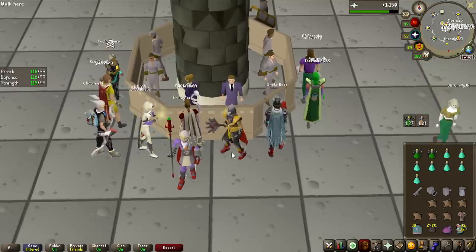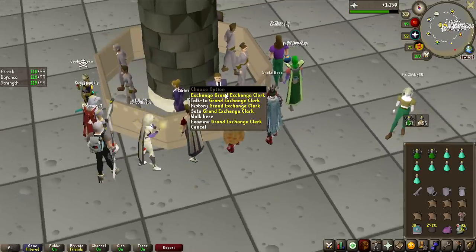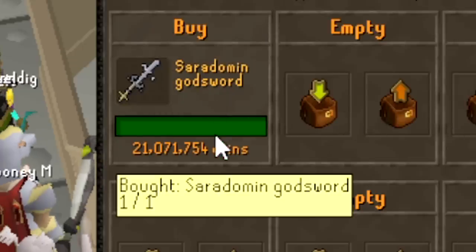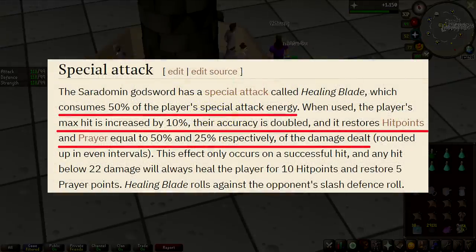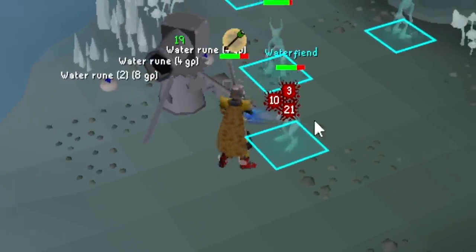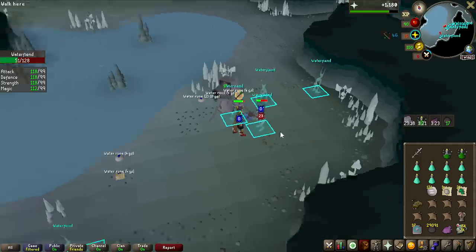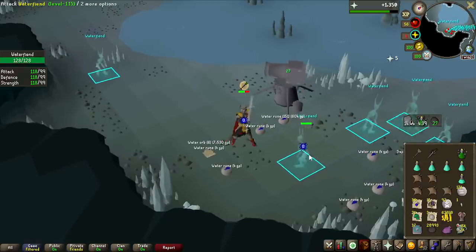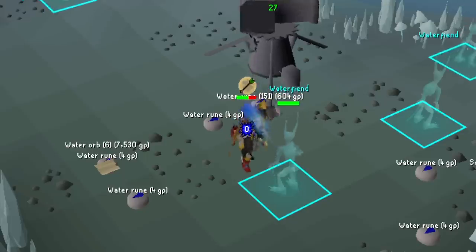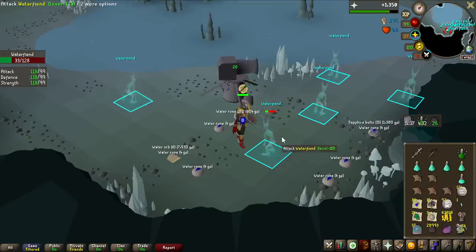While doing my Hard Clue Scroll, I realized I hadn't been using any special attack at all, so I went to the GE and bought the Saradomin God Sword. Its special attack heals you and restores prayer. First spec of the grind: 3 damage and then 20 — okay, at least the second was decent. Next attempt: 45, and the second one is 49 — way better. We're now just past the 500 KC mark on Water Fiends, and I've caught up on Clue Scrolls — was really unlucky on the first one, but we're now above rate, which is great.